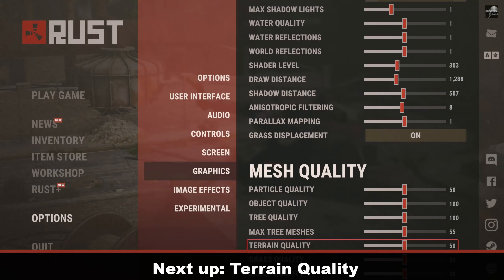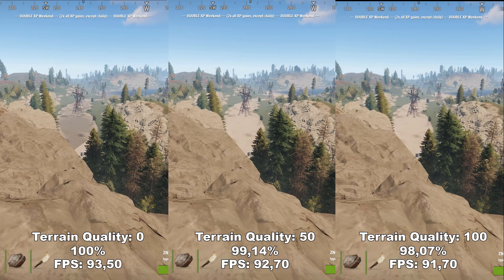Next up, we have Terrain Quality. Terrain Quality determines the quality of the terrain — as you can see on the pathway beneath the telephone poles. At 0 it looks dark and untextured, and once you go up to 50 it gets textured and looks a lot nicer. However, going from 50 to 100, there's not that much of a difference — I couldn't really notice any. So I would just recommend leaving this at 50, where you only lose around 1% FPS and it looks a lot nicer.